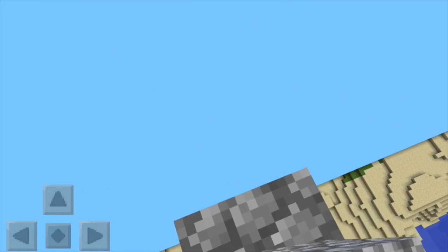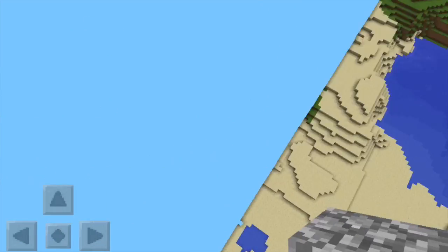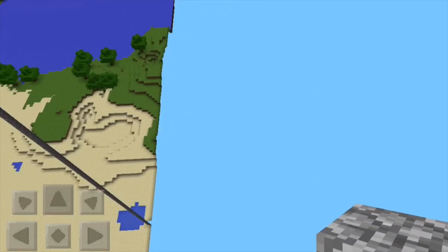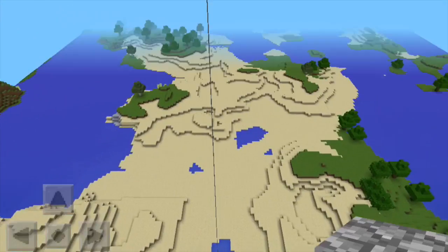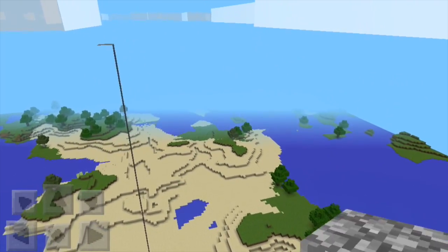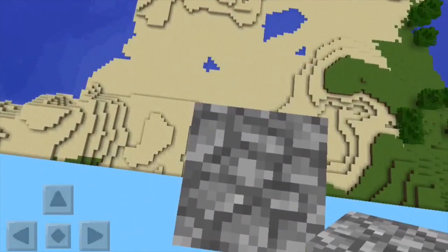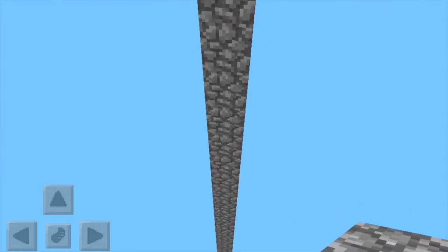This is a glitch: if you build a tower of blocks to the maximum height at the edge of the world, you can actually get outside the world. There's this floaty, transparent thing and you're standing on invisible blocks, no longer in your original Minecraft world. It's pretty cool if you're bored. You can explore this little place, but don't go too far or you might get lost.